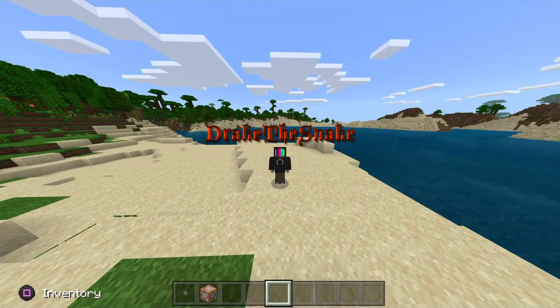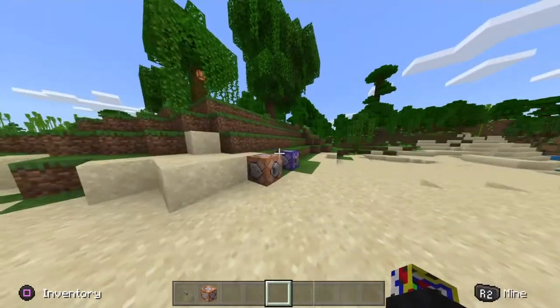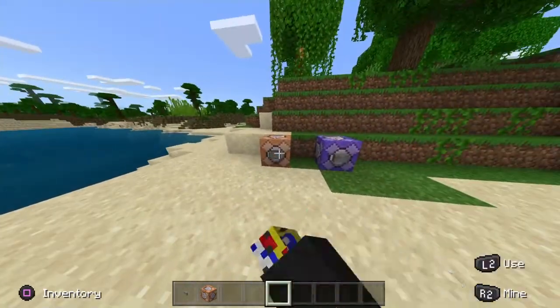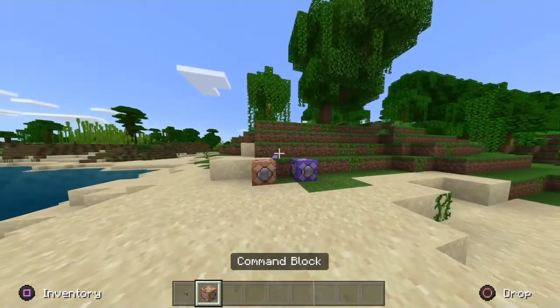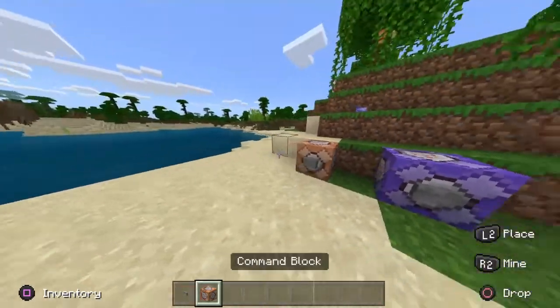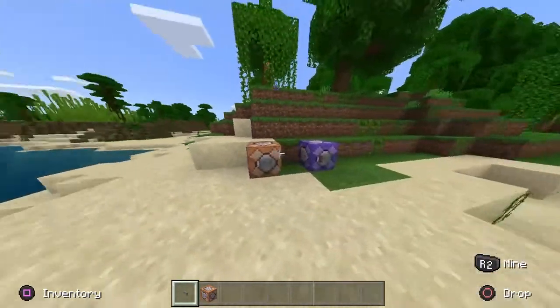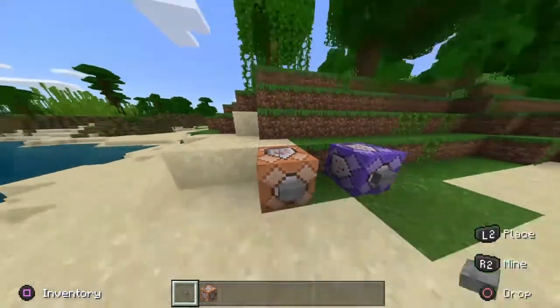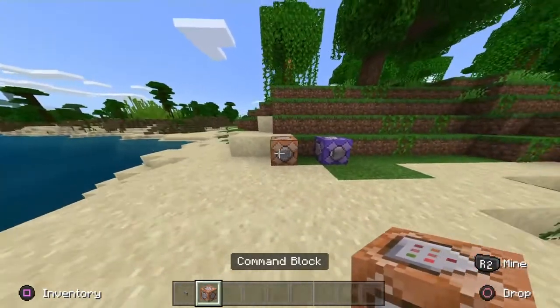Hello guys, welcome back to my YouTube channel. Today I'm gonna be covering how to get one of these guys in your Minecraft world. What you're gonna need is a button, or anything like a lever, or a redstone block — anything that can put out a redstone signal — and a command block.